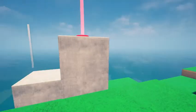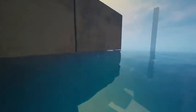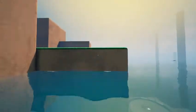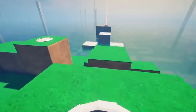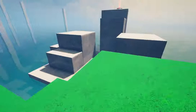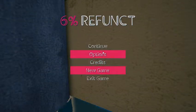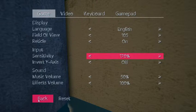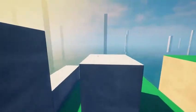Holding the spacebar lets me climb up automatically onto things. If I press it I can wall jump, which is potentially not very helpful. So far so good. I'm going to guess the objective of the game is to step on all the blocks. 6%? Not a lot of blocks here.